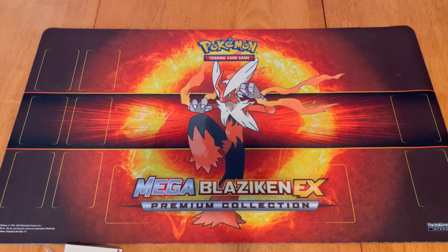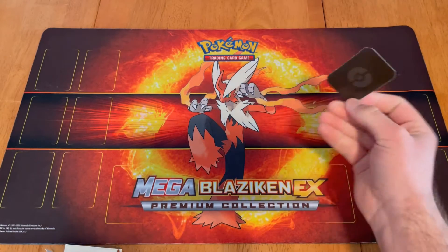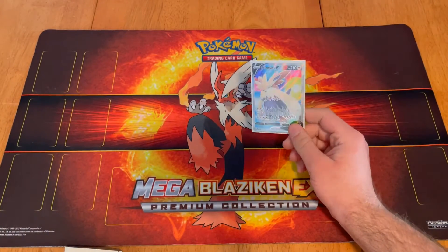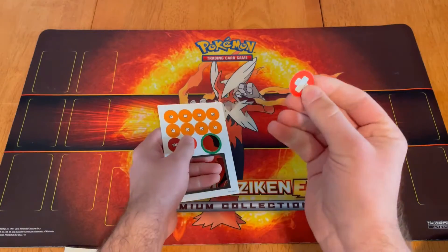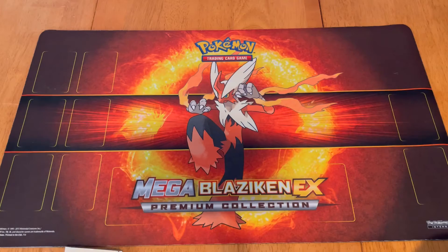Another thing that the decks come with is their own GX counter, which indicates when you've used your GX move. But a lot of the newer cards are V cards — here is a Stoutland V, which does not have a GX move, so it is quite different. GX cards are still used though.